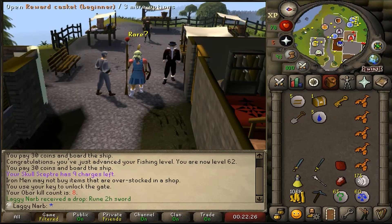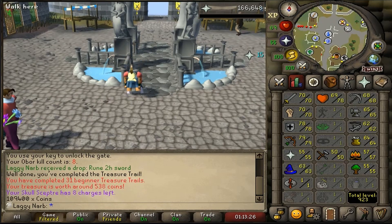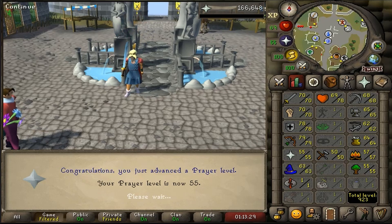Here is my reward from the beginner clue scroll drop from Bulbor. And here is 55 prayer. Not gonna lie, 55 prayer for our F2P UIM account is a pretty good milestone.